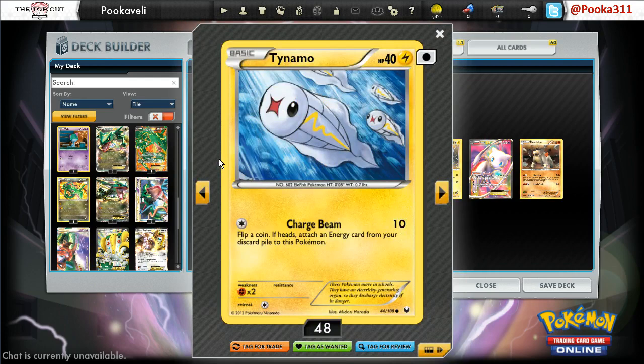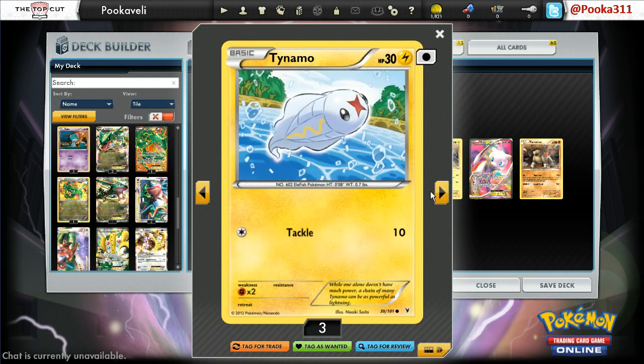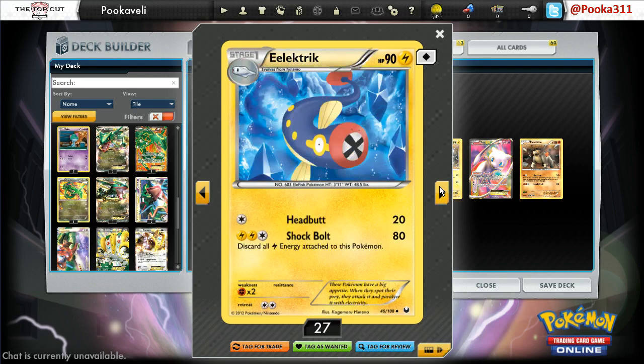The first surprise is that we're going to be running one of every type of Tynamo. So we have 1 Charge Beam, 1 Spark, 1 Thunder Wave, and 1 Free Retreater. This will catch your opponent off guard by the fact that you have one of each Tynamo. Then we will go to this Eelektrik — the one that has Shock Bolt, not the Dynamotor one.